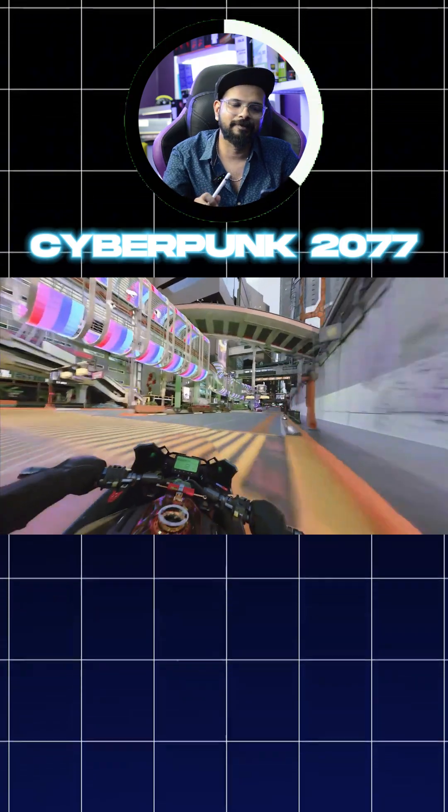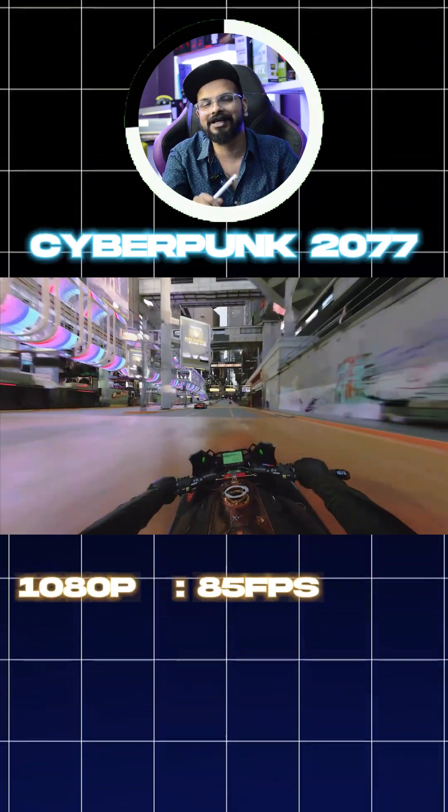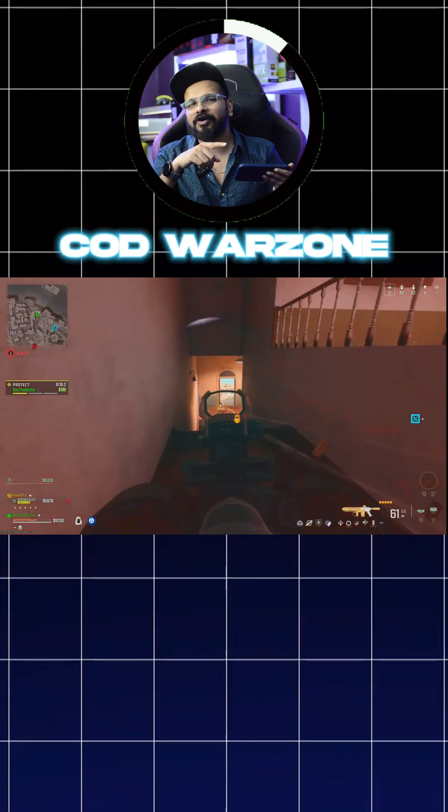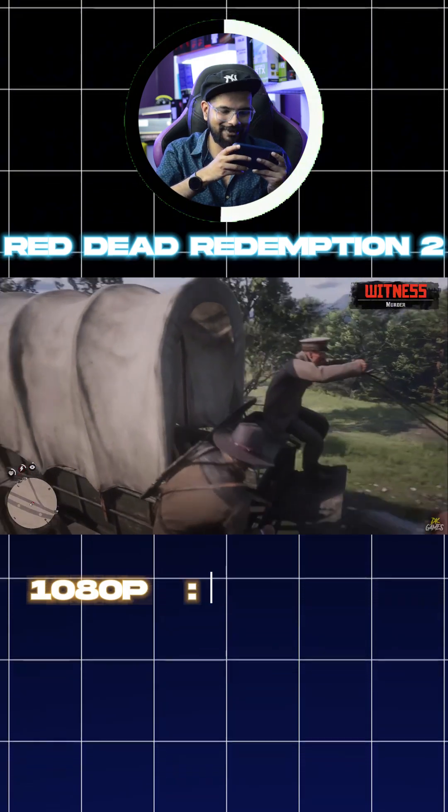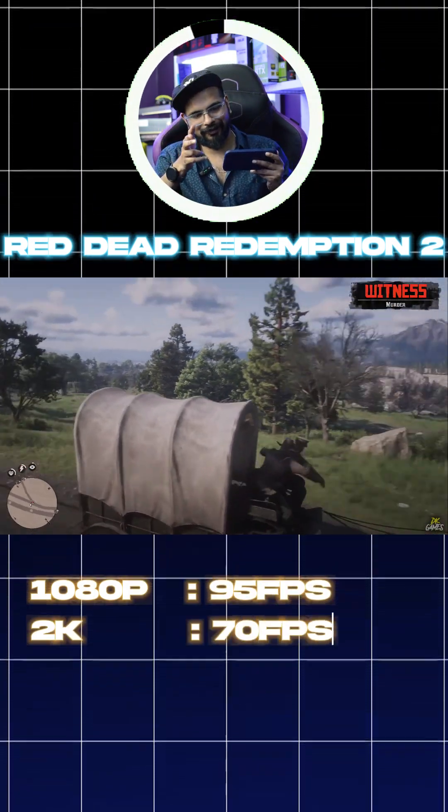Here are the benchmarks. Cyberpunk 2077 on high settings: at 1080p you get 85 FPS and at 2K you get 60 FPS. Warzone on high settings: at 1080p you get 140 FPS and at 2K you get 100 FPS. RDR2: at 1080p you get 95 FPS and at 2K you get 70 FPS.